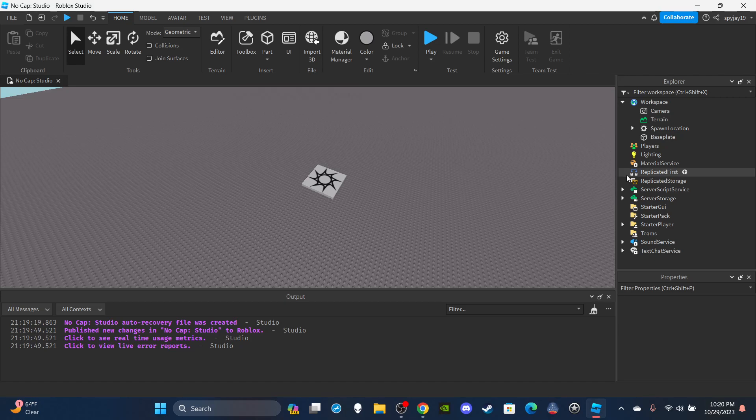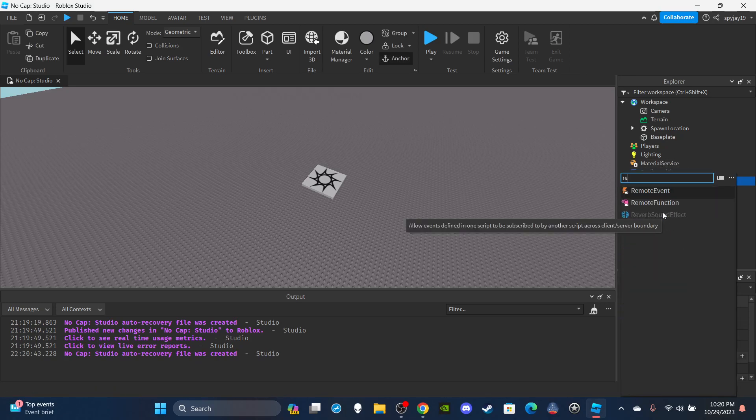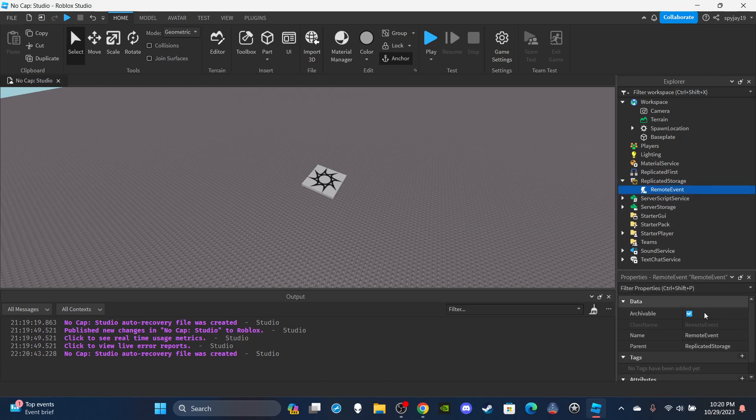First let's take care of some prerequisites. We're going to need a remote event - head on over to Replicated Storage and insert a remote event. If you don't see one, simply type 'Remote Event' and then we're going to name it 'CombatEvent'.